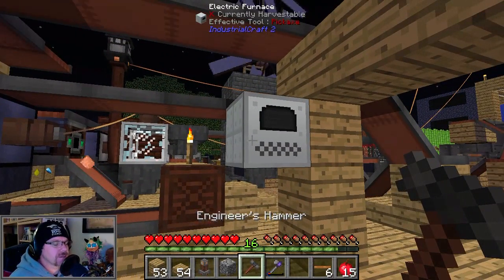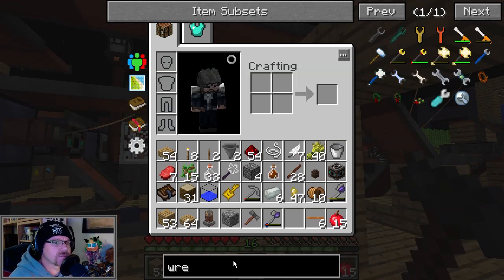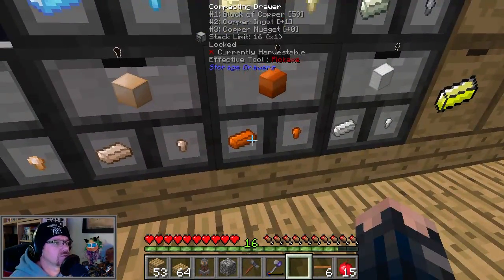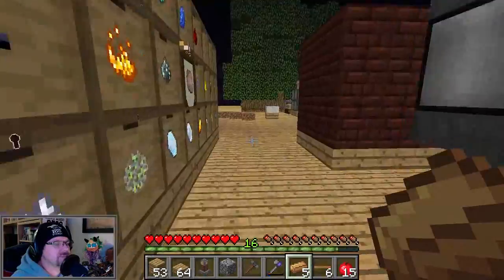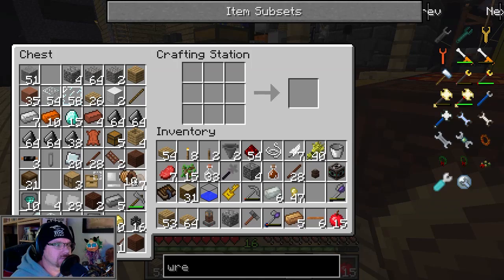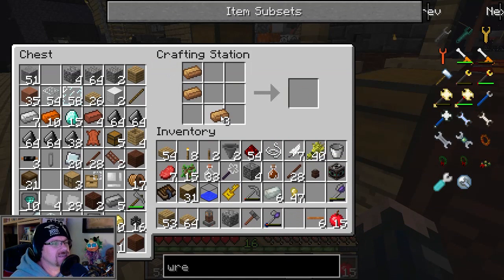I've got a bad feeling — electric furnaces, I'm going to need an industrial craft wrench. A wrench — normal wrench. Industrial Craft 2 wrench. It's easy, I've got plenty of bronze. That's copper, that's tin, bronze — one, two, three, four, five. Easy peasy. Because if you break Industrial Craft machines with anything but a wrench, you'll break the machine really badly. You will not be happy afterwards, because you spent all that material to make the things and you didn't do it right.